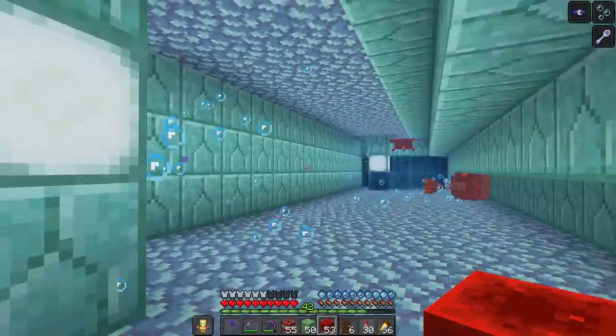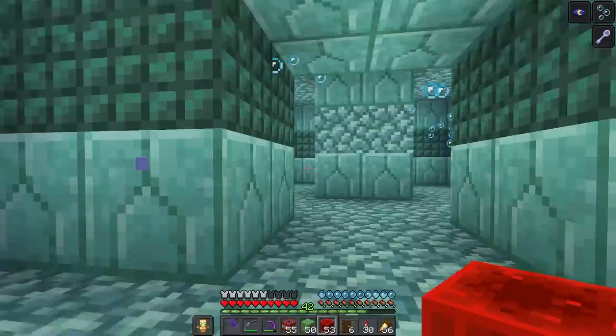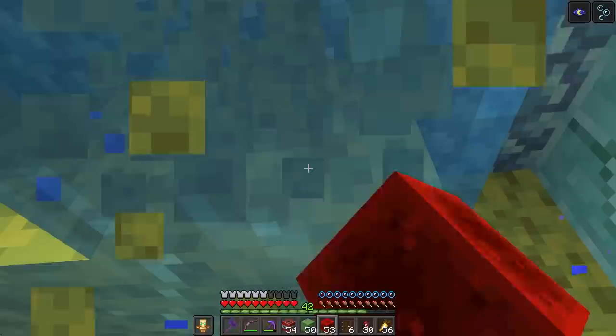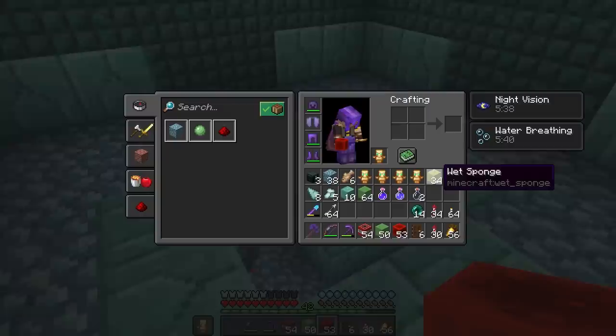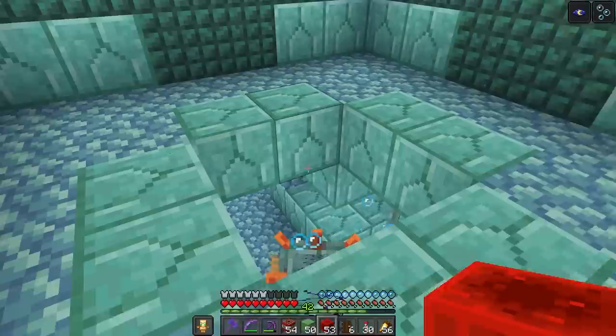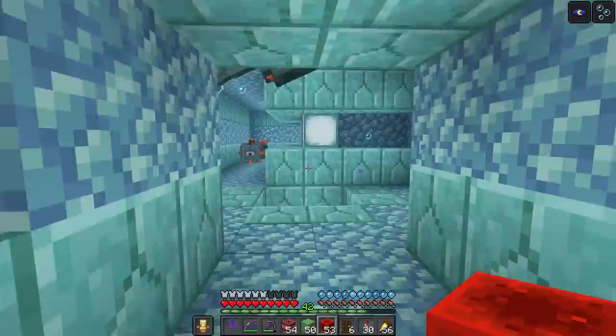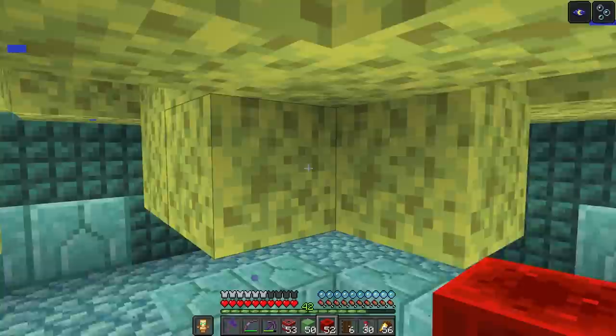We just made a hole — now we can get through. That's much better than trying to get through this maze. We still have mining fatigue. There better not be any more elder guardians in this place. I found the sponge room! Not all of these places actually have them. Mining fatigue is worn off — we are clear. Oh my goodness, 34 sponge. Seven from the guardians we killed and then another 27 in this room alone. That was quite lucrative. Now there is a chance there could be another sponge room — probably super rare, but I might as well take a second to look around just in case.